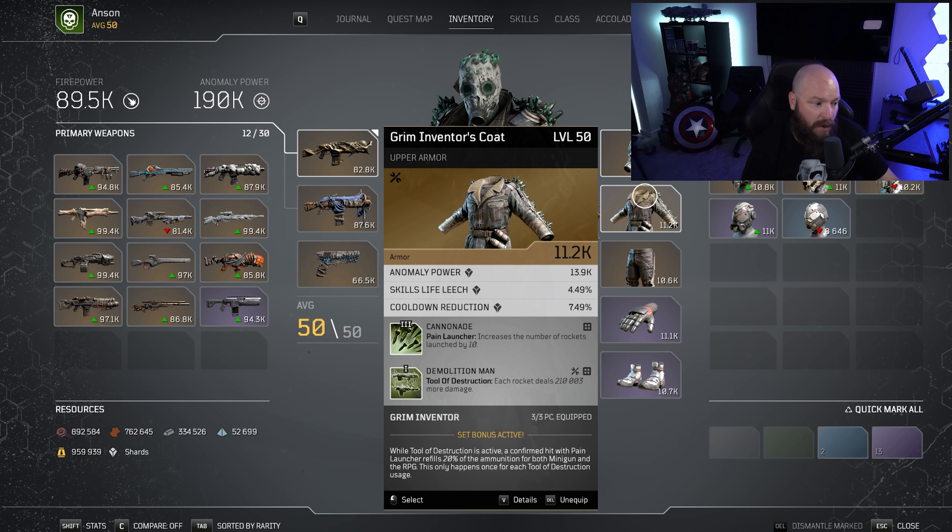The second mod on the chest piece — and the fourth mod overall — is Demolition Wand, which means each one of your rockets hits so much harder. This is a pretty big damage increase at 210,000. And of course this 210,000 goes on top of everything else and then further gets increased by the overall anomaly power of your character. So it's not just a flat amount — there's still the anomaly percentage multiplier on top of that as well.